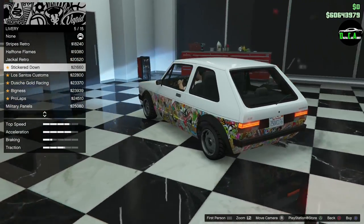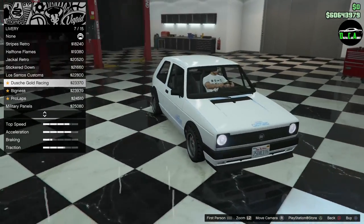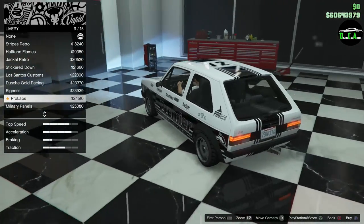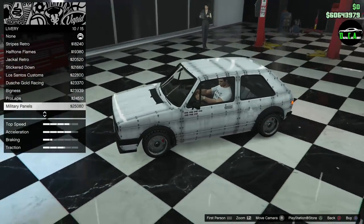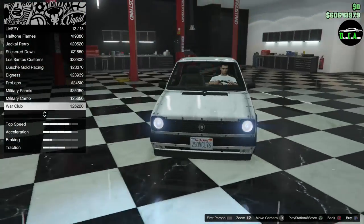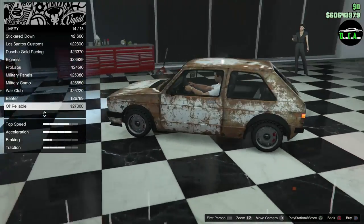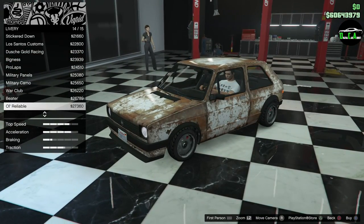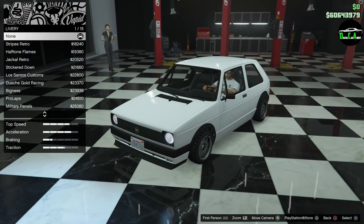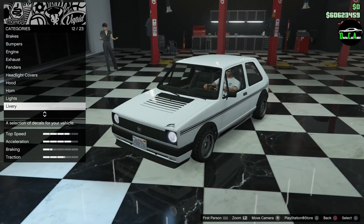Losano's customs — very simple, kind of blue accents everywhere. Racing bigness. Military panels — that's interesting. Military camo, war club — that's cool looking. Beater, more rust, even more rust, junkyard. Pretty interesting — that's a lot of livery options. But I like the Jackal Retro a lot, let's do that.